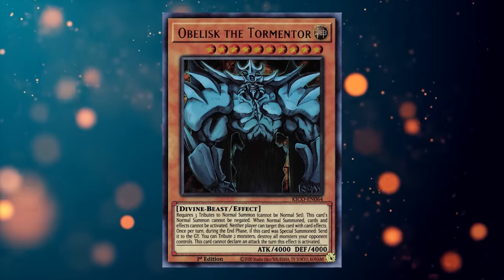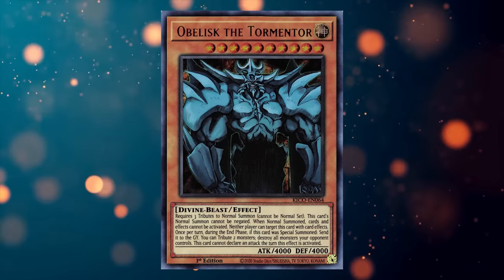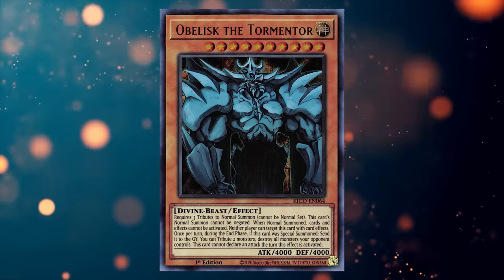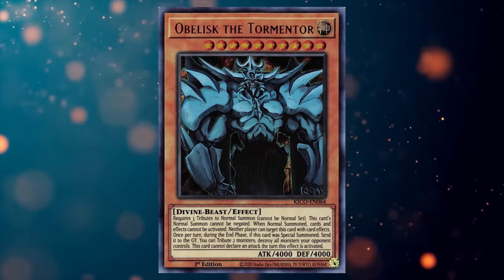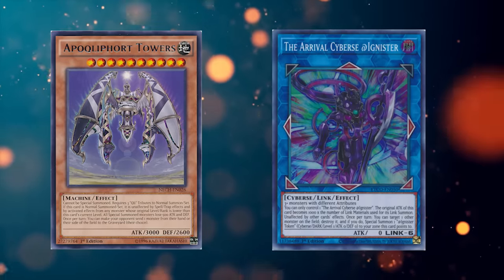The main thing holding Obelisk back is that it just doesn't do enough. It's 4,000 attack and it can't be targeted, but that's about it. That means its value is entirely dependent on how strong a non-targetable 4,000 attack monster is in that format. And unfortunately for Obelisk, even in that category, it has tough competition — every time we get a new card like Cliffheart Towers or a rival Adagnister, Obelisk looks even worse by comparison, with better summoning conditions, protection effects, and on-field abilities.